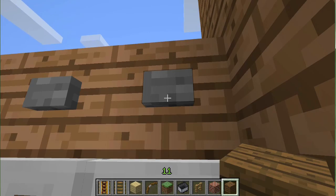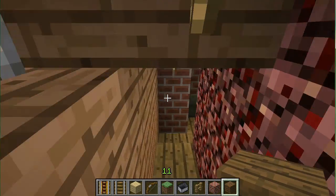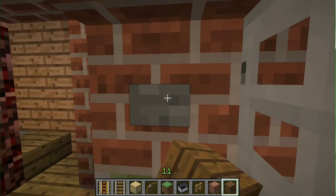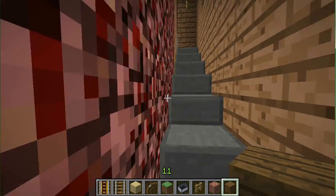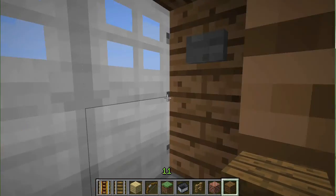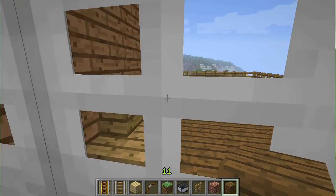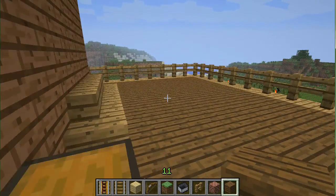If we go down here, there's a secret entry or a quick entry. I've been putting in iron doors — I've been putting iron stuff in generally. If you go up here again — not much, but here we go.